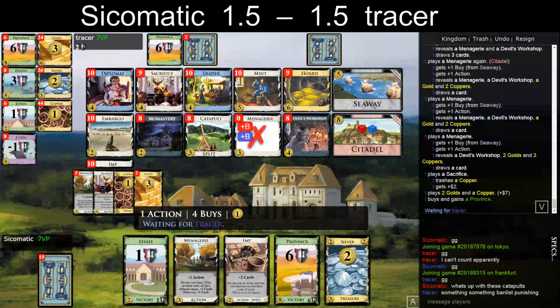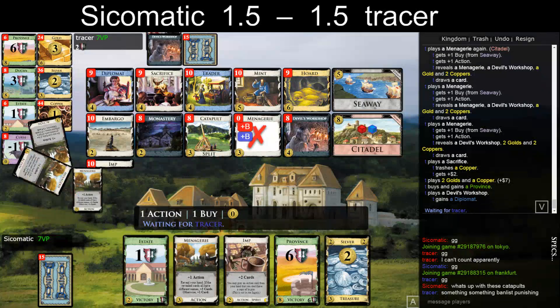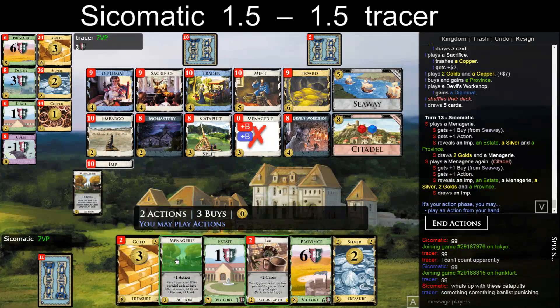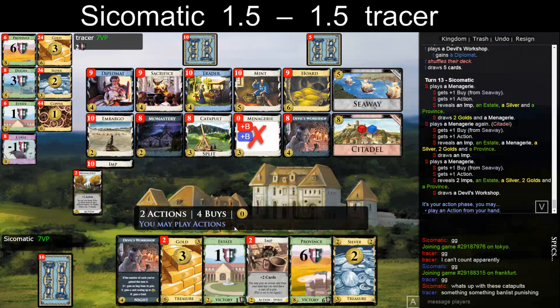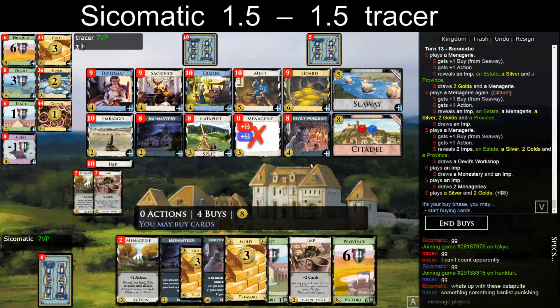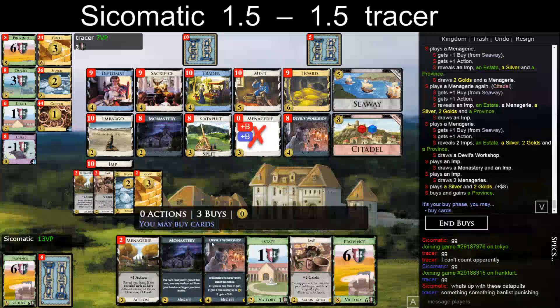Here I probably Citadel the Menagerie — yeah, that sounds better than on the Imp. It's actually close, but should I play an Imp here in case I find Catapult to treasure Gold? I have enough Menagerie so I can search for a bit more. Okay, that's probably the end of the turn — it's a Province at least. I could trash... three Imps is fine, unless I want to get a Sacrifice or something, but it doesn't seem like a great idea. I think I'm buying a Copper here and trashing my Devil's Workshop now.